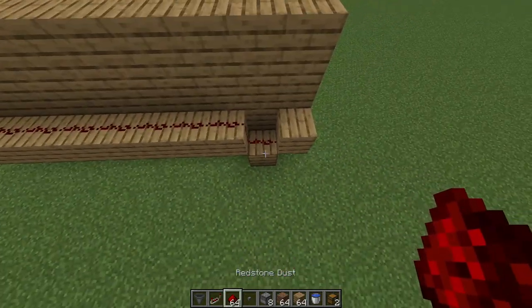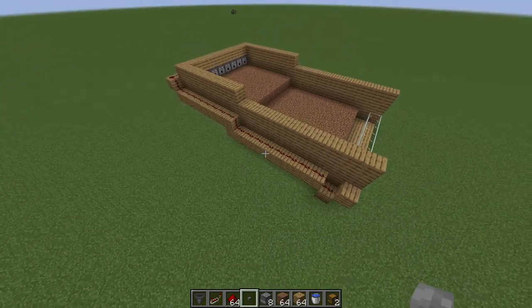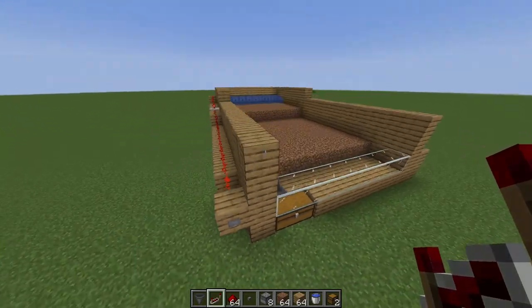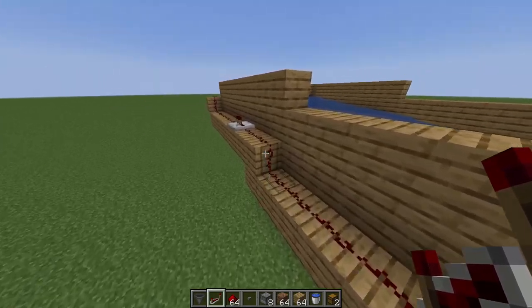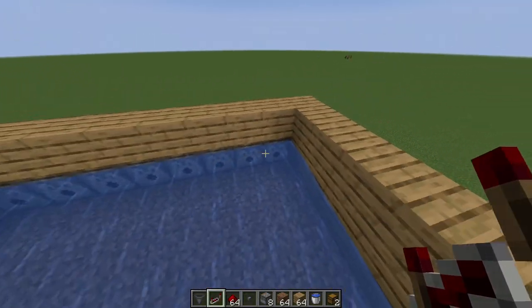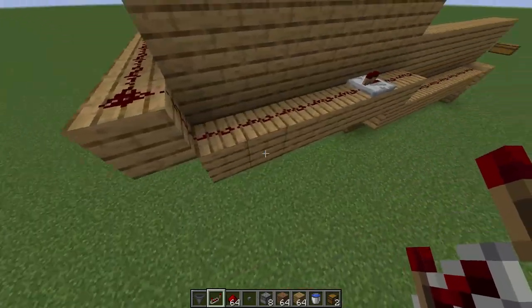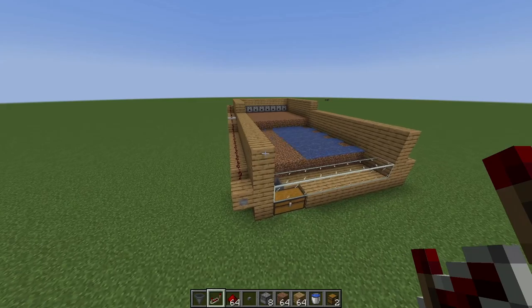Redstone can only travel so far, so place a redstone repeater somewhere around here and click the button to test. The repeater basically takes the signal, duplicates it, and sends it down the path. Make sure all the water buckets actually dispense — as long as they dispense and retract, your repeater is in the correct spot and your farm is just about working.